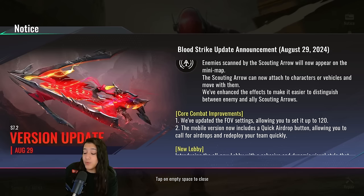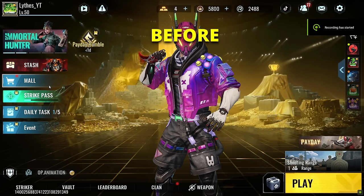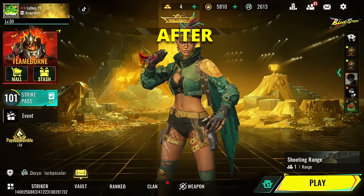We also have an improvement for the mobile version — it includes a quick airdrop button allowing you to call for airdrops and redeploy your teammates very quickly. We also have a brand new lobby. I'll put a before and after on screen, but the new lobby is much better — it's less cluttered and it's more obvious where to go when you need something. Bloodstrike's UI can be very overwhelming for new players, and I feel like with this update that will be less the case.